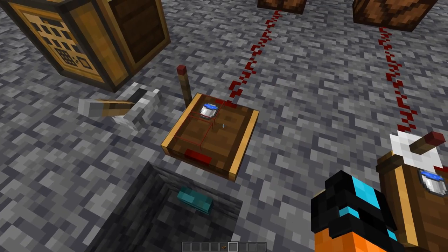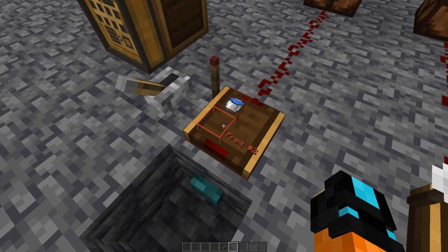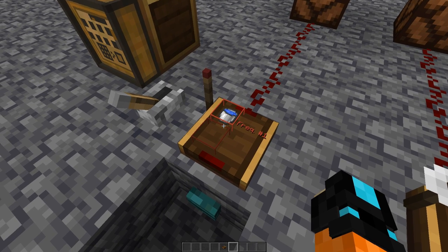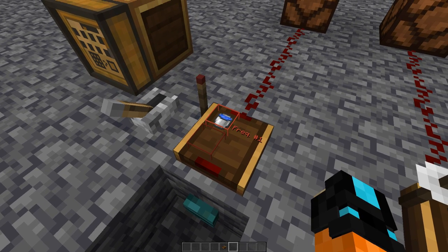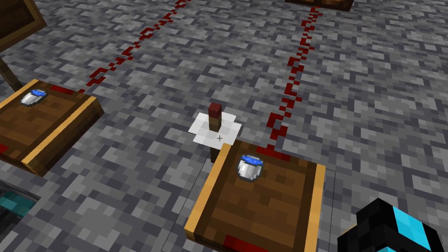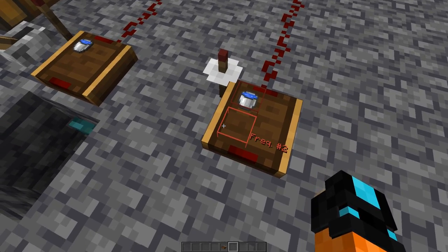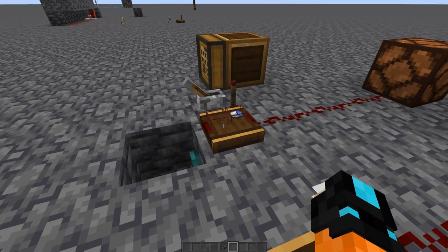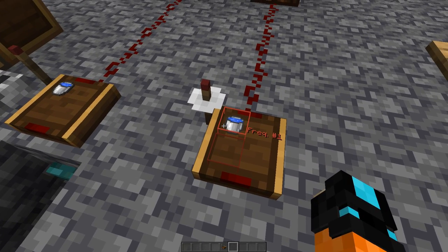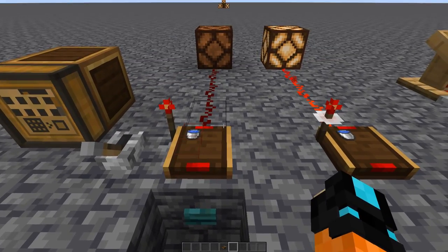Now let's take a quick look at the redstone link itself. It has these two red boxes — that's frequency one and frequency two. You have to put something in these boxes to designate a frequency. As you can see, this is the water bucket frequency. Now if you look over here at this link, the antenna has a little bit of a dish around it, and that's important — that means this one is a receiver, and that one's a sender. So when this one gets a signal, it'll send it over to this one, because it is also the water bucket frequency.